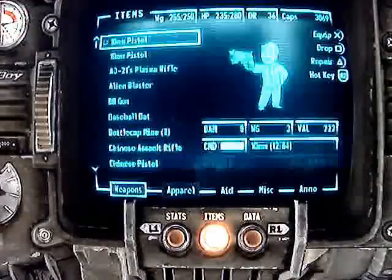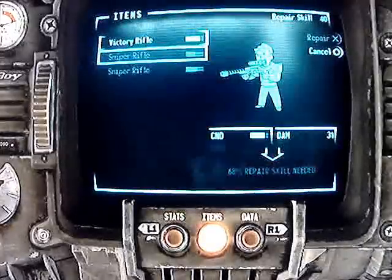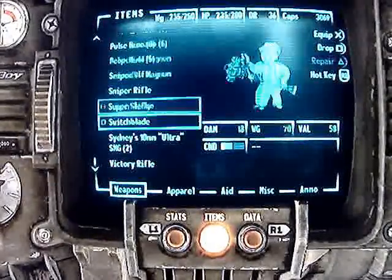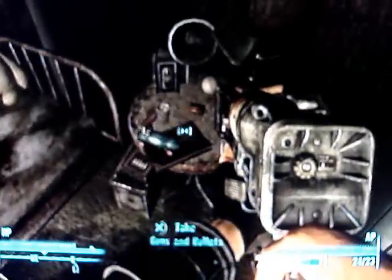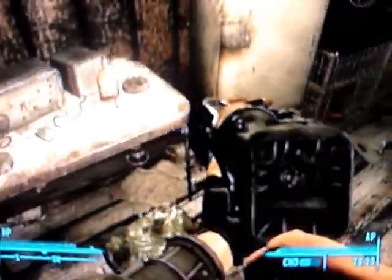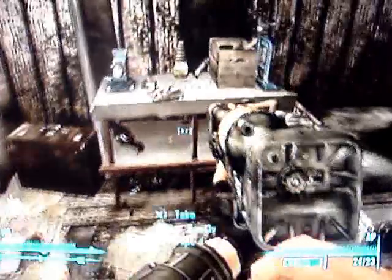I'm over-encumbered. Victory Rifle. Don't need a super sledge. Lot of tin cans. This place has a pre-war book, 14 bobby pins, darts, ammo. And almost all this stuff is locked, so come back at a later level, or have Dog Meat search for ammo.